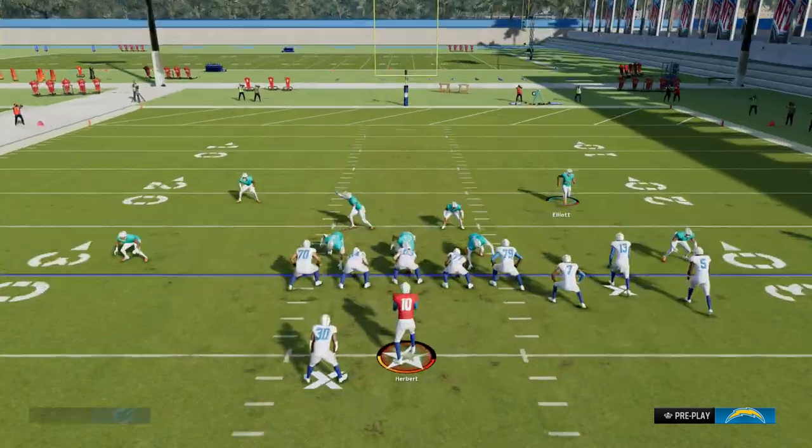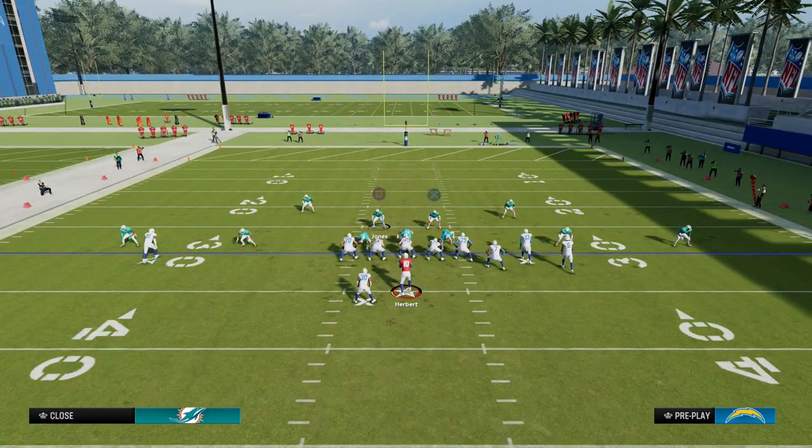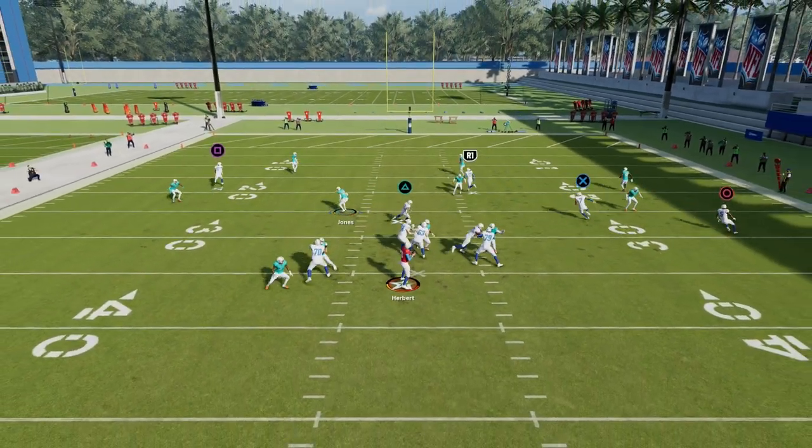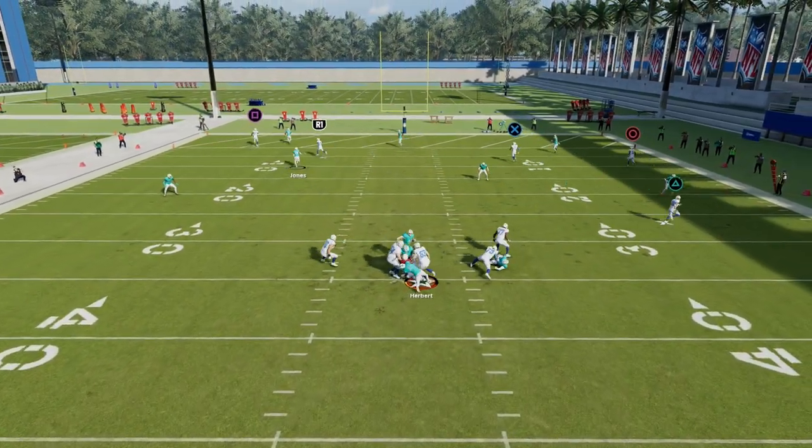There's so many things we can do with our safeties, and it really does give us, I think, the best bang for your buck in terms of the coverage. It allows you to do a lot of interesting things with your back-end coverage, as well as get some pretty glitchy pressure at the quarterback.